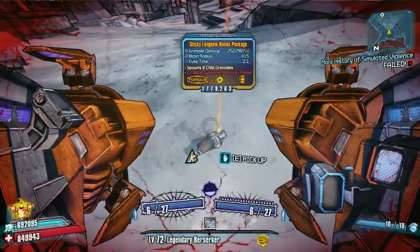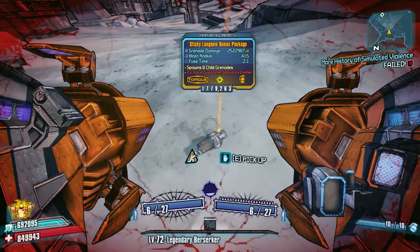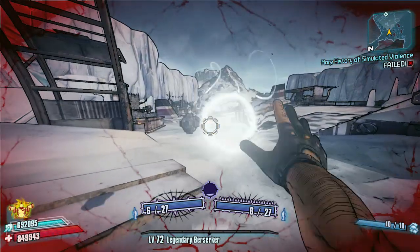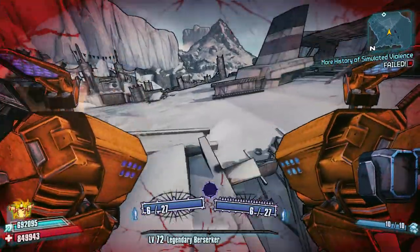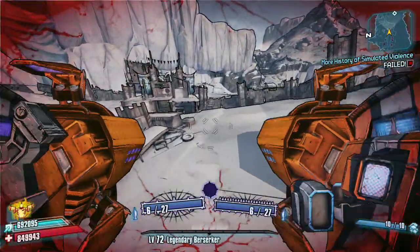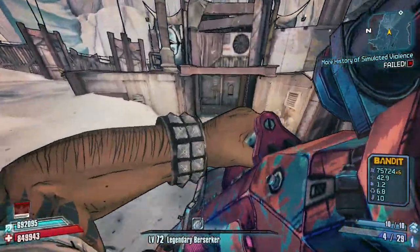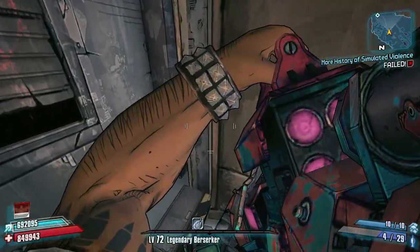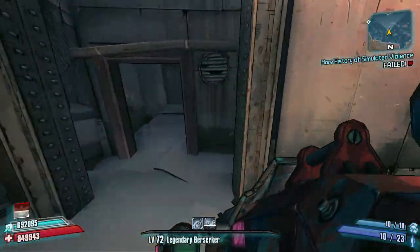A nice flash of orange — there's the Bonus Package! So that's how quick and simple it can be. Obviously I didn't get it second time, it took a few attempts, but I showed you the run. Just stand back though because the Bonus Package explodes like hell and you can kill yourself very easily. Hope that helps guys — that's the quickest way to speed farm Boom Boom for the Bonus Package. Thanks for watching, I'll see you in the next video!